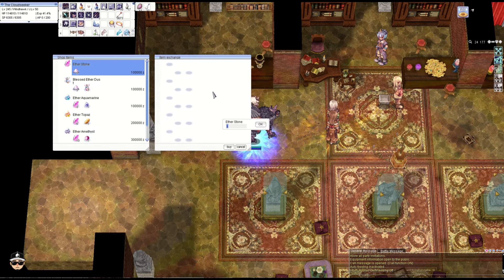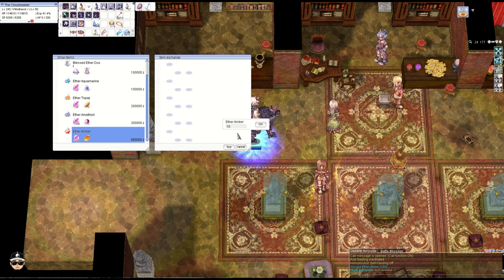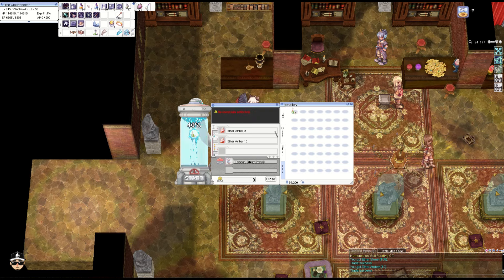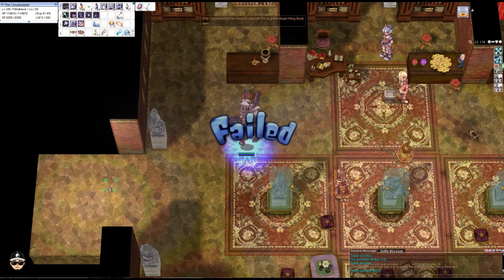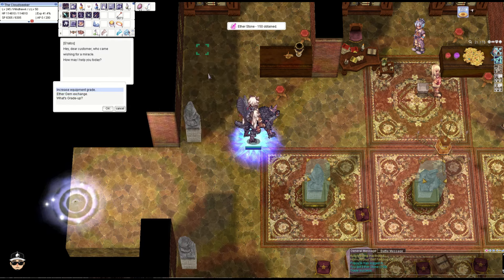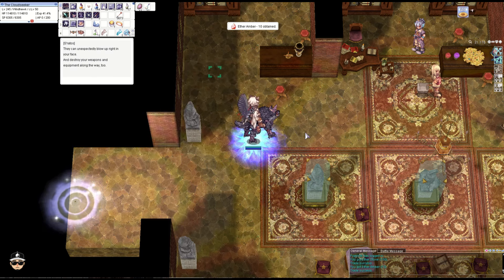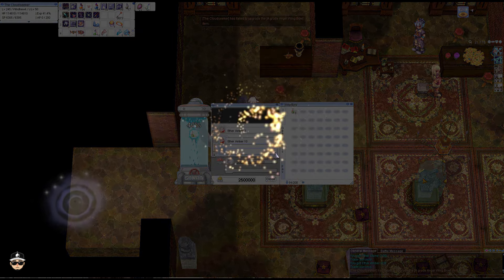Okay, plus 10 and plus 11, there we go! Now Grade A. This is a lot of ether dusts — 150 ether stones, so 750 ether dusts and 10 ether embers. At this point it's about 500 million per try. Ah, fuck — second try. I know you guys love seeing this type of content, especially the failing part, but had this been a week or two ago, this would have been 1.5 billion per try. And there goes another 500 million.